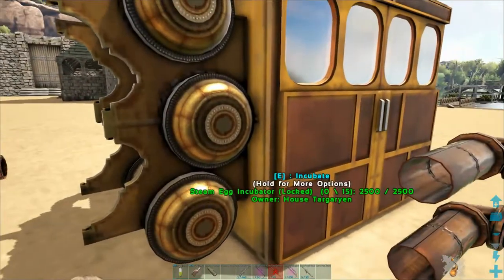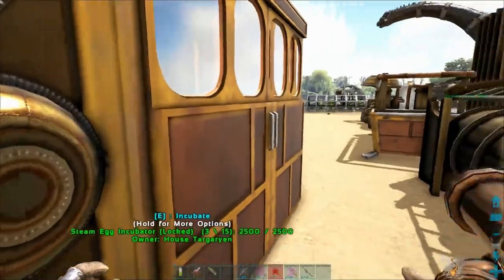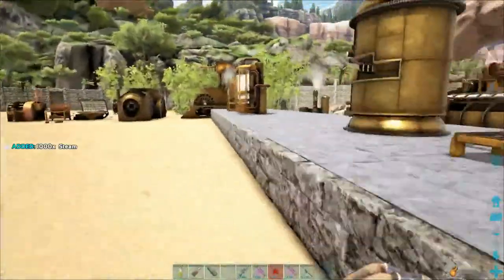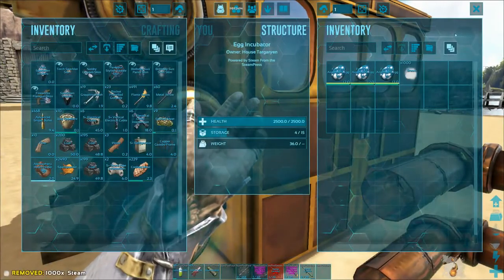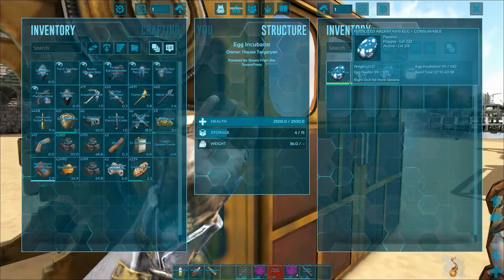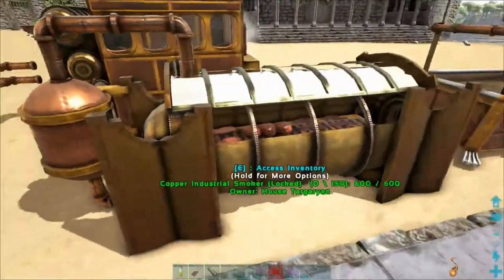Next we have the steam egg incubator. You put fertilized eggs in it and it's powered by steam — the steam is made separately. We'll put in 1000 steam and place it inside. It's powered by steam now and as you can see it's getting hot. Yes, it's incubating — egg incubation 95 out of 100. The incubation rate is quite high so it goes quite fast.